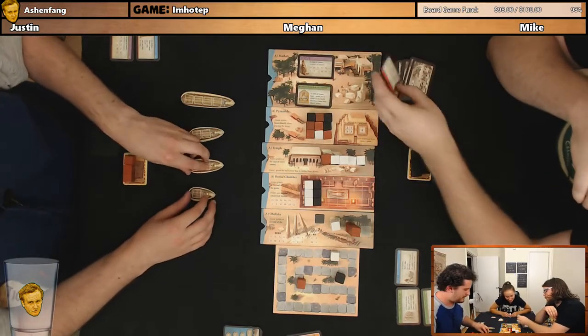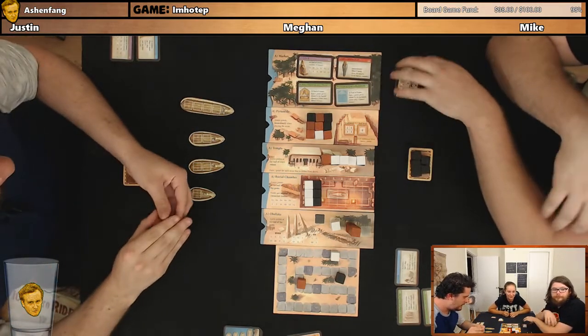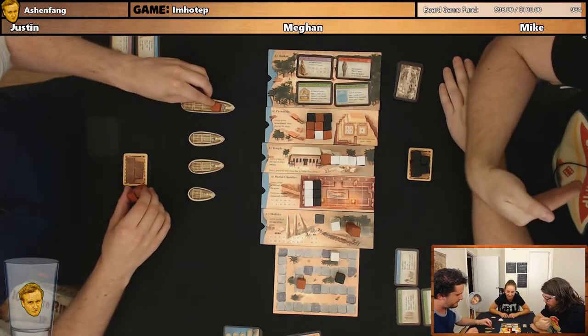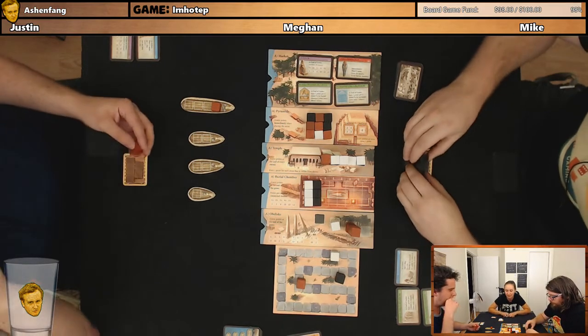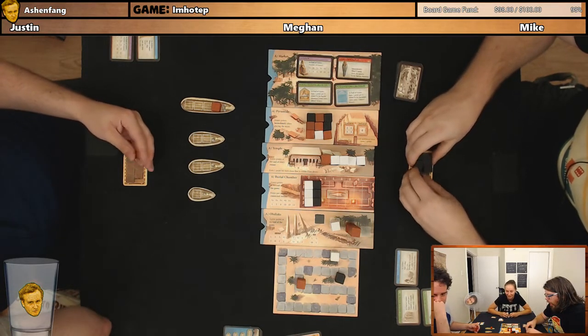Burial chamber. Sarcophagus. Pyramid decoration. Mike, you're first. No, I'm first — I sailed. Witch boats.